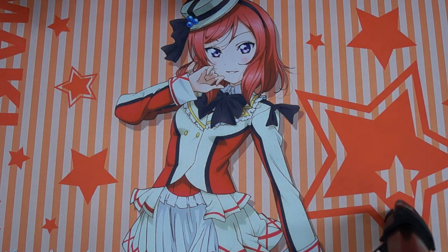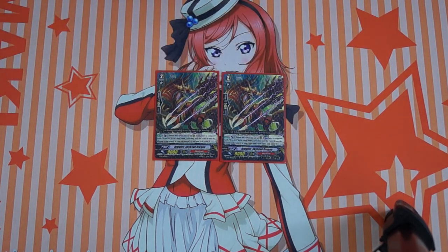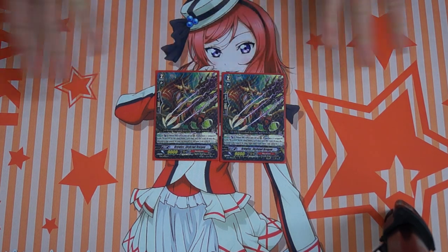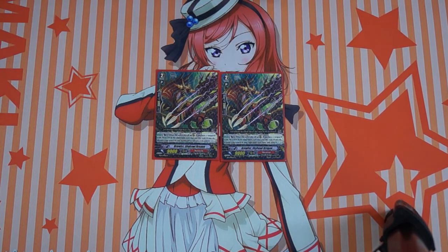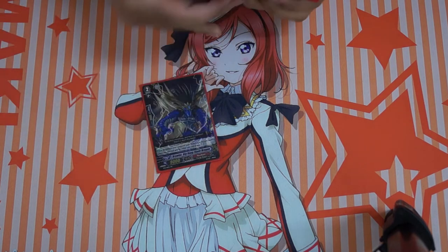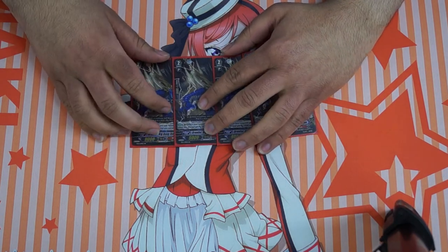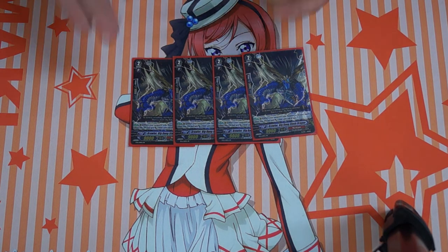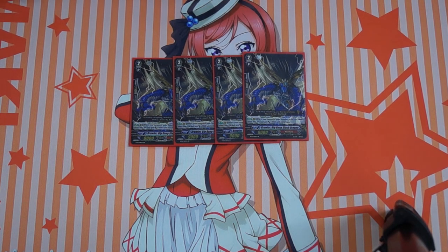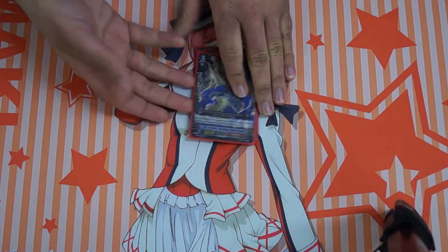On to Grade 2. First up, two Sky Hull. The reason I run Sky Hull is it's a very cheap retire — Counter Blast 1 to retire a front row unit. It's very cheap and you can use it very early on to mount a bit of pressure. And then four Big Bang Slash Dragon, which gains 3k every time my Brawler Vanguard hits, and it's the Legion mate for Big Bang Knuckle Dragon. It's Counter Blast to attack a whole front row, so it's a good Legion main.